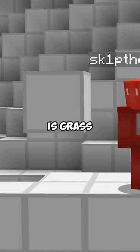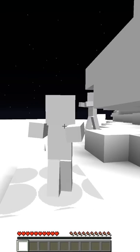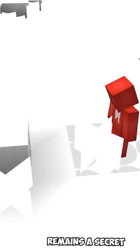Let's do a pop quiz. Which one of these is grass and which one is diamonds? Well, you're wrong because they're both cobblestone. And here, every texture looks the exact same in Minecraft, meaning that until you put it in your inventory, their true identity remains a secret.